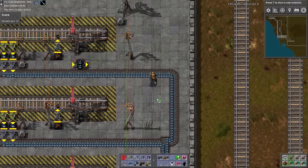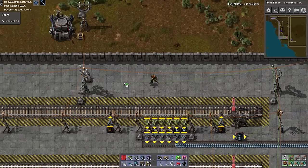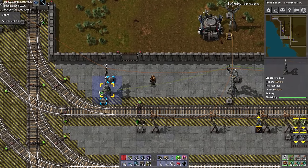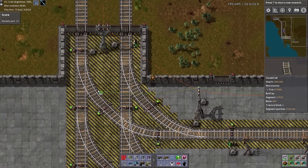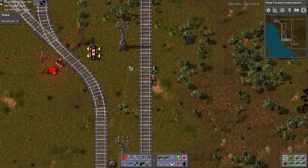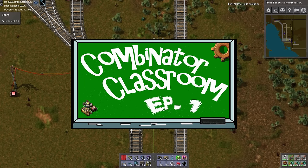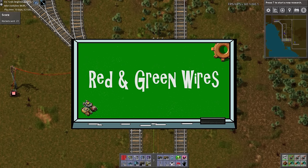Now run this green wire from these medium power poles to the input of the decider combinator located at the train stacker SR latch. This green wire holds the total amount of iron ore for all four train stations. If you're unsure about how red and green wires perform summations, be sure to check out my red and green wire tutorial — I'll leave a link in the description below.